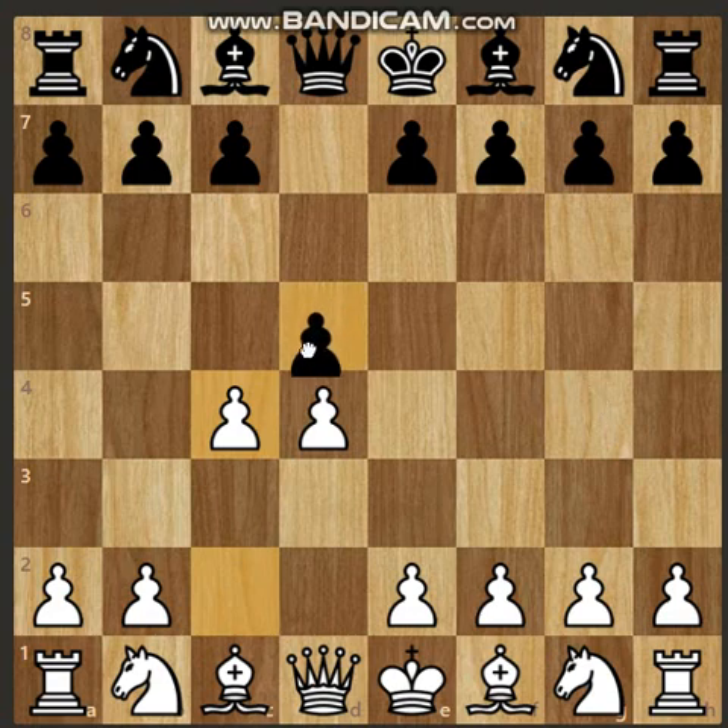Second is the Queen's Gambit Accepted, where black captures the pawn on c4 (dxc4). Third is the Slav Defense, where black responds with c6. Fourth is the Albin's Counter Gambit, which comes from e5, where black counter-attacks by attacking the d4 pawn.